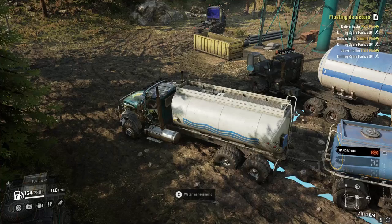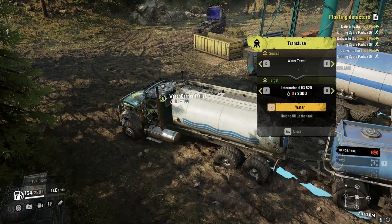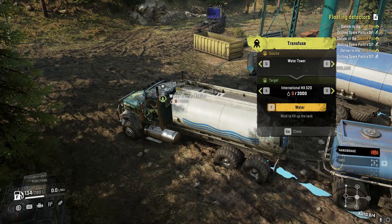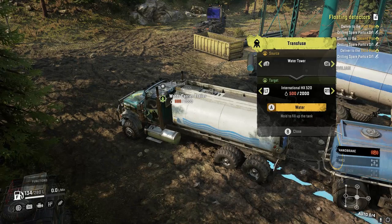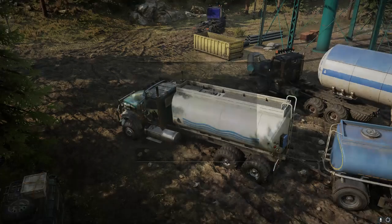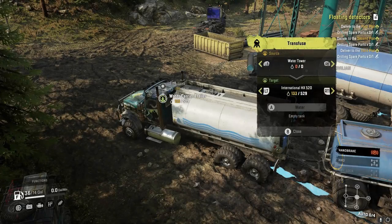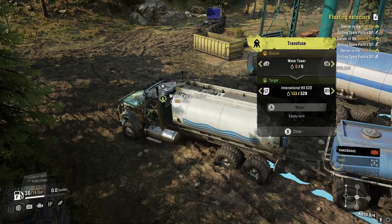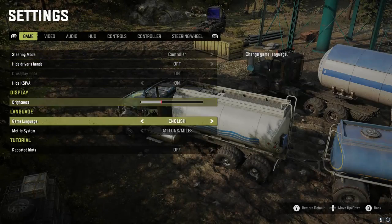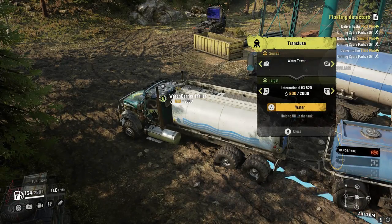Here we are at a water tower. We'll go to water management — as you can see when the water tower doesn't say anything, that is what you want. We'll fill up our International HX 520 and we got 500 liters. Now we'll go to settings, change this to gallons, and now it says zero out of zero — we can't pick up anything. Let's go back to settings, switch back to meters and liters, and all of a sudden we can get water again.